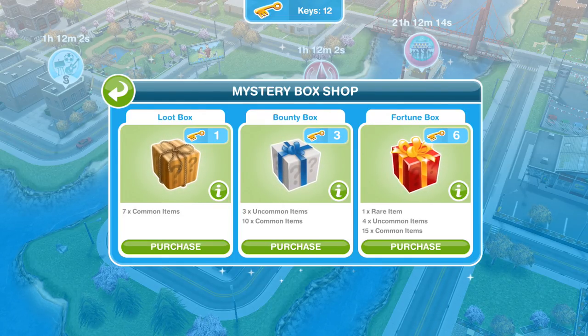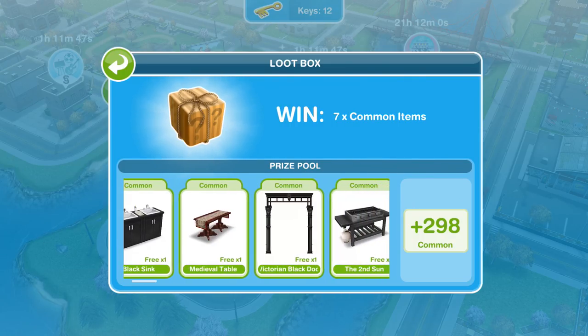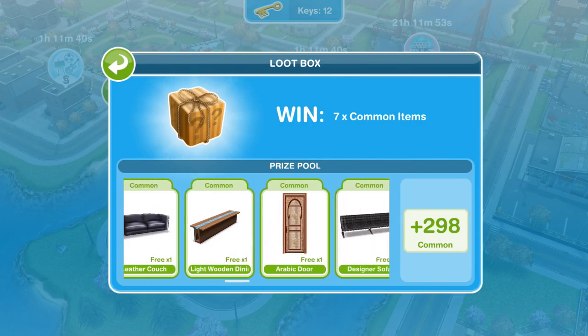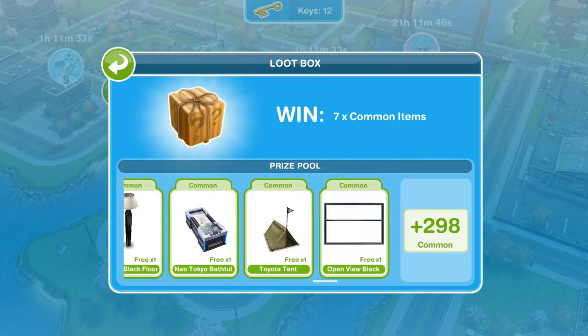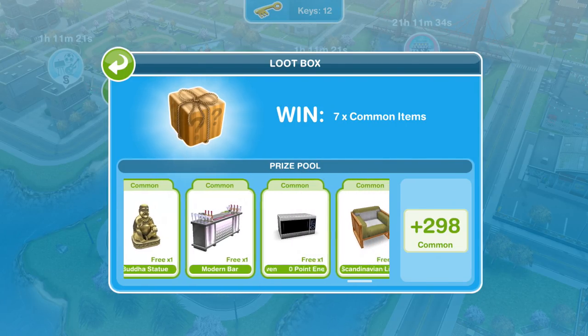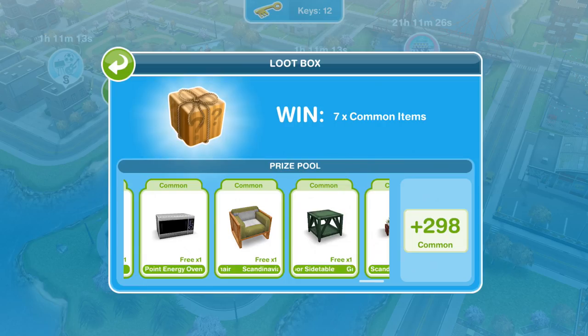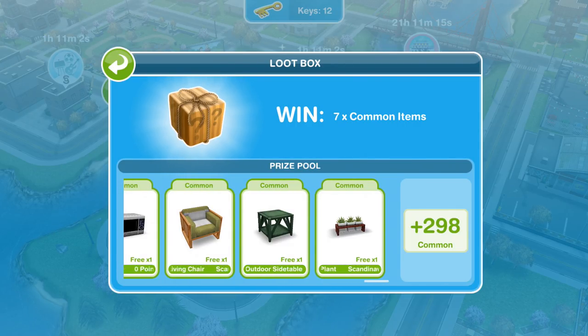We're going to open one of each box in this video so you can see what kind of things we can potentially win. The common items are items of furniture we already have in our town, so you get one free. There may be some LP or SP things here, but nothing majorly rare. The Buddha statue would be pretty cool — it costs quite a few LPs. The Scandinavian furniture is also nice but costs SP or LP, not Simoleons. So some of these prizes are worth getting.